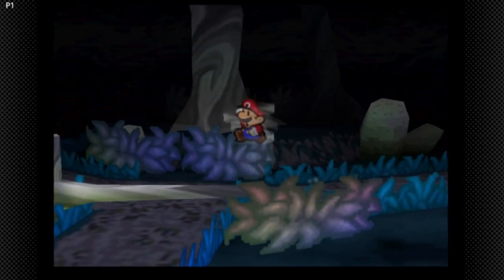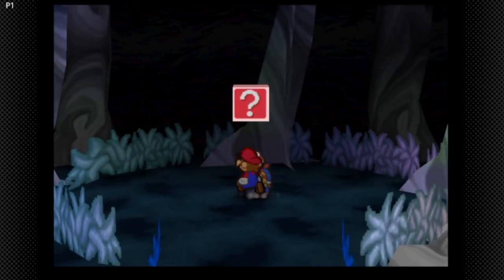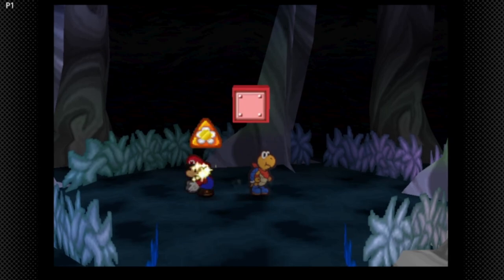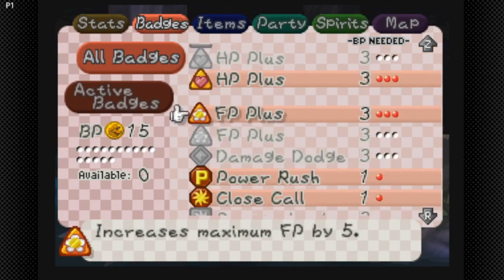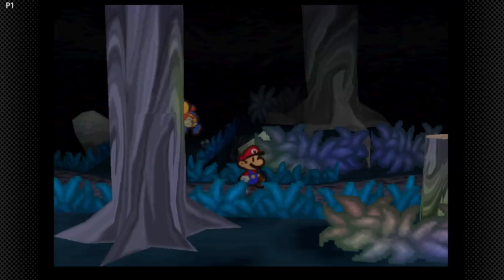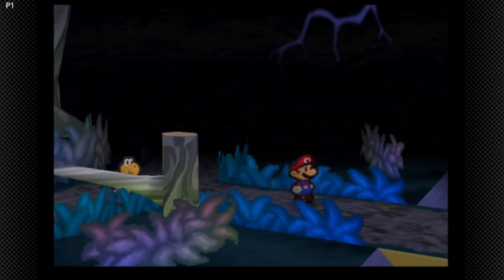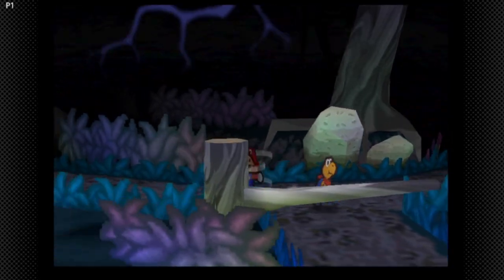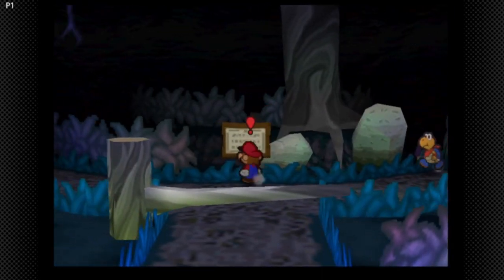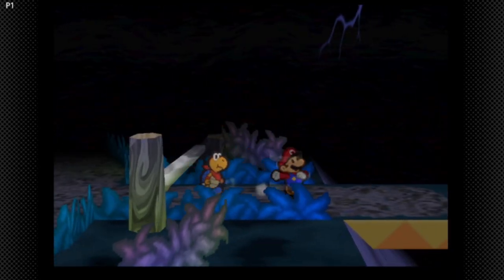And if we go here, we get none other than... can I get the damn block? We get an FP Plus badge! So far we have two HP Plus badges and two FP Plus badges. We're doing solid work. Eventually we're gonna get to an area where it says if you have business at Boo's Mansion, come this way. So yeah, this is gonna be a shorter part.